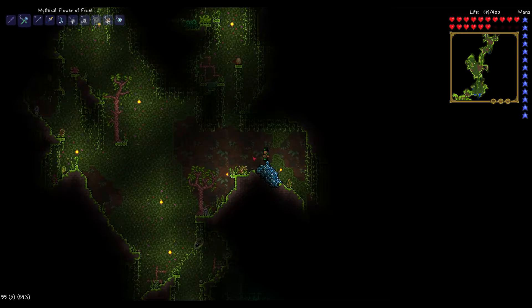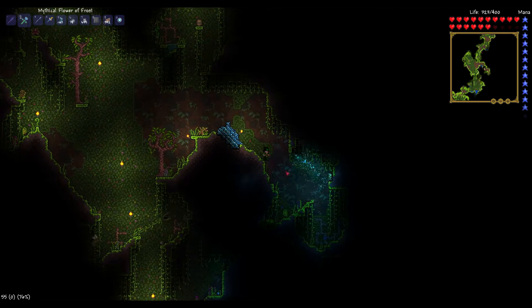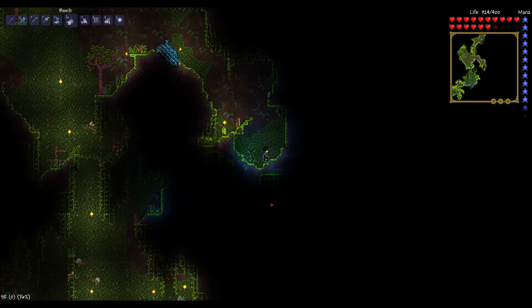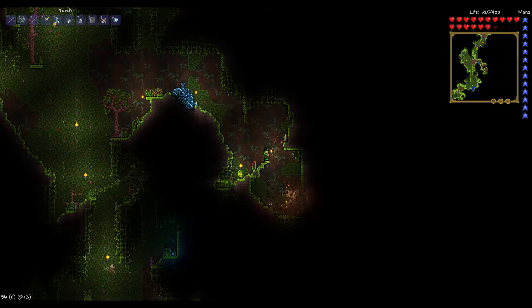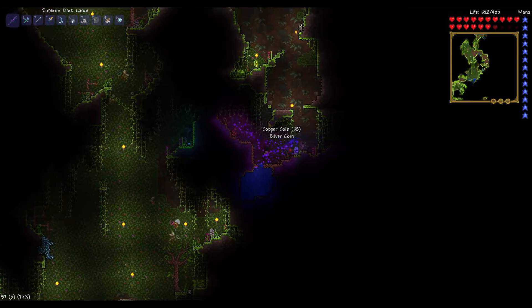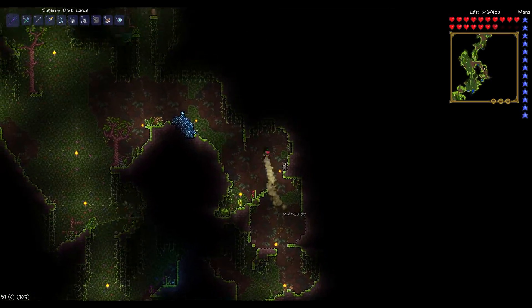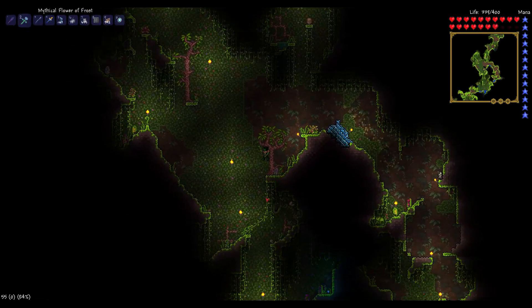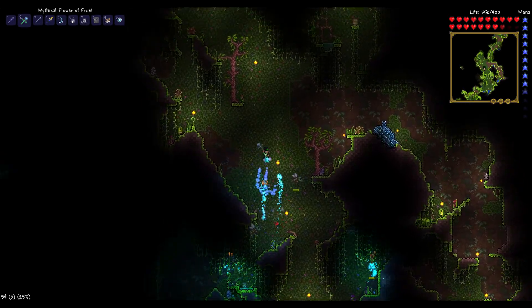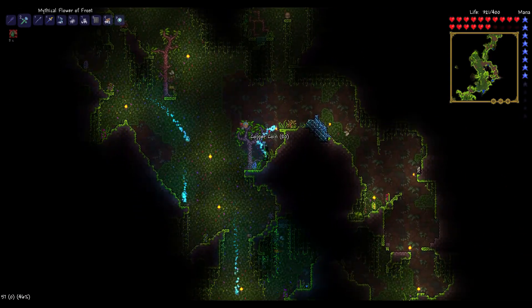So here we are in the jungle. I believe this is cobalt and I can't mine that yet, so we're gonna be doing a little exploring. Having a good ol' time. Sky blue flower - interesting. So that didn't lead anywhere, that's a bit of a disappointment. That moss hornet - oh no, that is a different type of hornet. He looks scary. 120 health.